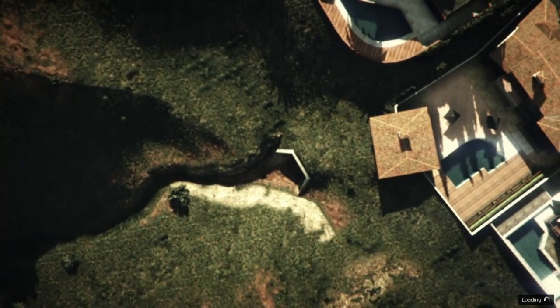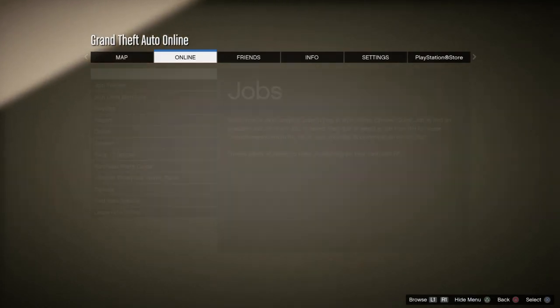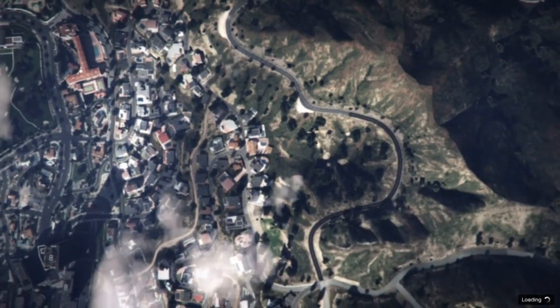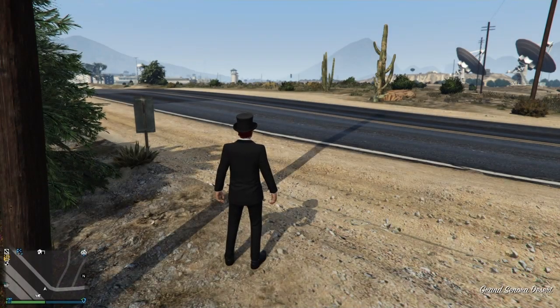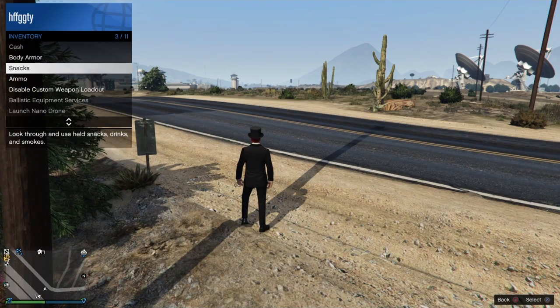Once you enter the new session, you'll see a glitch screen. Once you see that glitch screen, go to Jobs, then Created, then Play Job, and start loading into the job. Once you start loading into the job, back out and quit the job — this will keep you in the glitch screen. If your glitch screen doesn't come up, skip this step entirely.